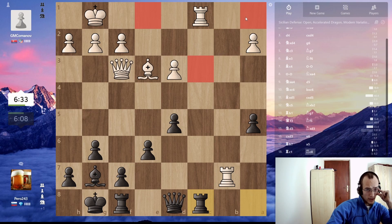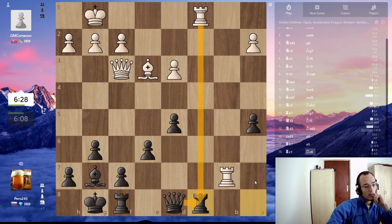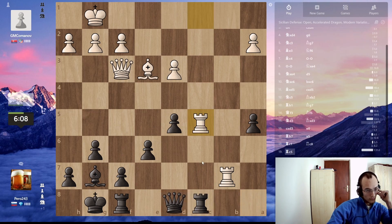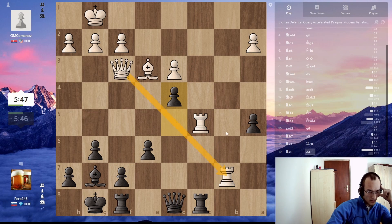I'm also threatening checkmate and this check to pick up his pawn. So take, take, here. Queen c3. I see his idea but what if I go here. So obviously take, he takes. My rook is attacked. If I move, he can take here. But what if I just go D4? D4 just wins a piece. No, because the rook is defended.